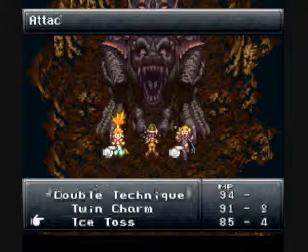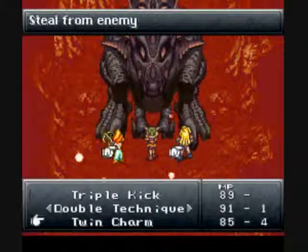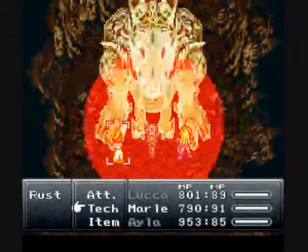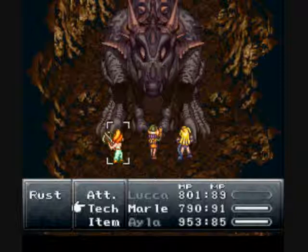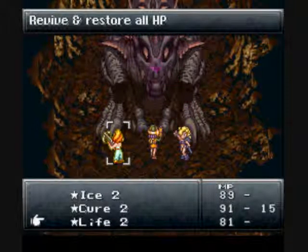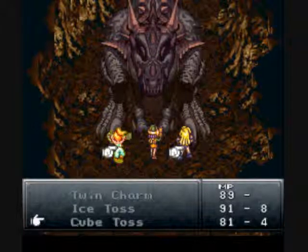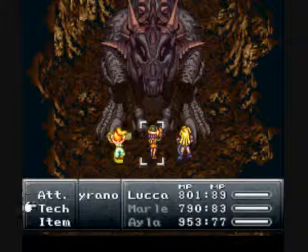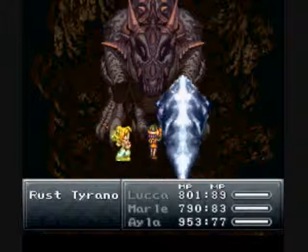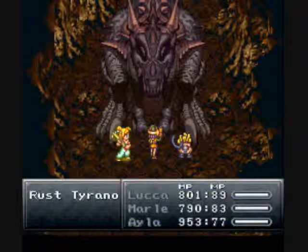It's really negligible, but we're going to Charm here. I should have used Antipode 3 there — I don't really know why I didn't. She'll steal that, and we'll use Cube Toss. And we get a Red Mail. Now we're going to just use Flare and Cube Toss, and that's basically all you have to do while he stands there and doesn't do much.